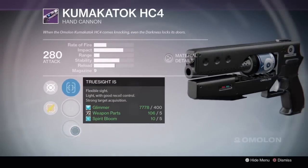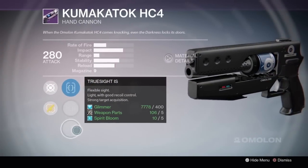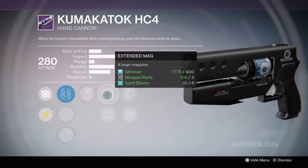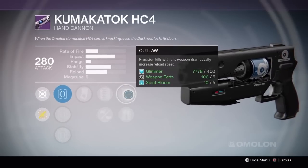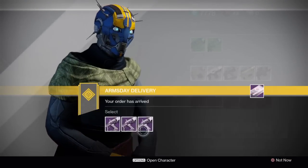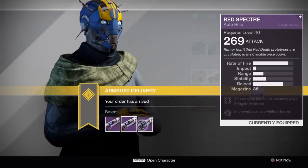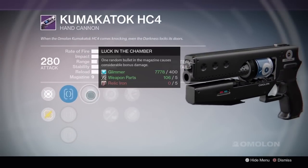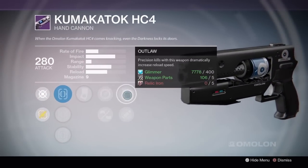Next, the Kumakatak has a really great roll. In the first slot, we've got Truesight IS, Luck in the Chamber, Extended Mag and Injection Mold, and Outlaw. And as good as that is, we have almost the exact same roll in the third slot, with Sure Shot IS, Luck in the Chamber, Single Point Sling, and Outlaw.